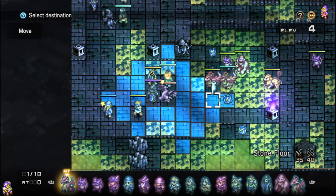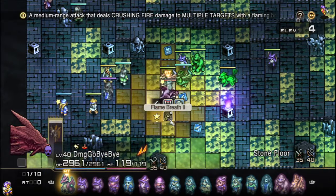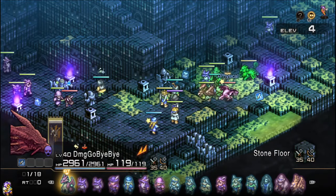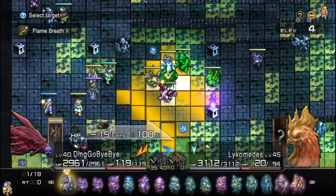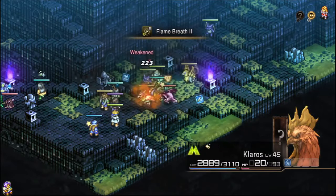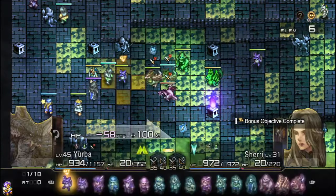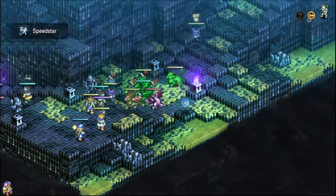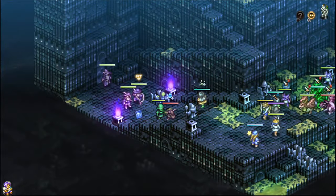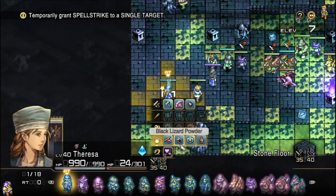We're going to go ahead and drop our flame breath right here — we're going to see if he can maybe hit himself with it. He's going to go ahead and hit over there, use his Dragon's Eye to guarantee that weaken, and drop that weaken on everybody in that pile. So now these guys, despite their numbers advantages, are going to have 50% less offense, which means that damage-wise they are functionally insignificant.